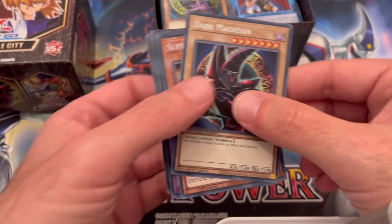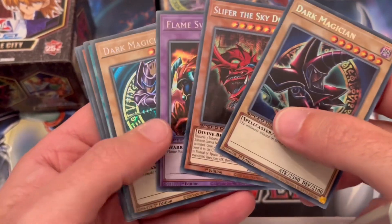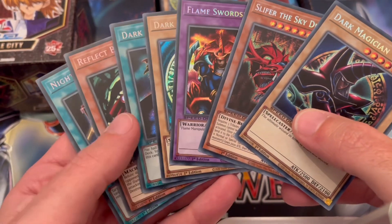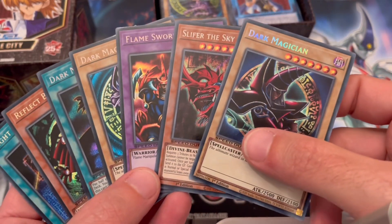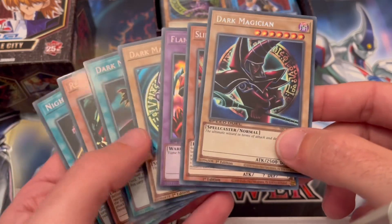These are very nice cards guys. So once again: Dark Magician, Slifer the Sky Dragon, Flame Swordsman, Dark Magician, Dark Magic Curtain, Reflect Bounder, and Night Beam. Pretty cool, very nice — awesome!